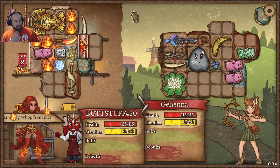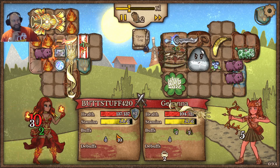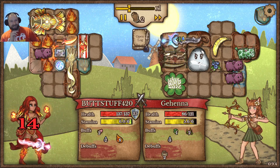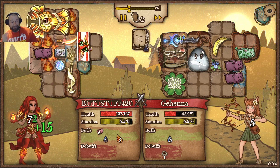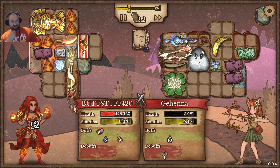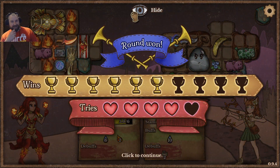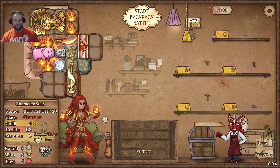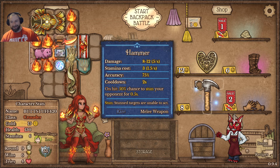Starting to build up — just need more flames at this point. Hopefully they'll start to build up in our bag. I haven't been paying total attention to how they generate; I'm pretty confident you don't just get one every turn. We've made it through bronze, silver, gold, and now we're making it through platinum and still don't even know how the basic mechanic works — kind of is what it is.